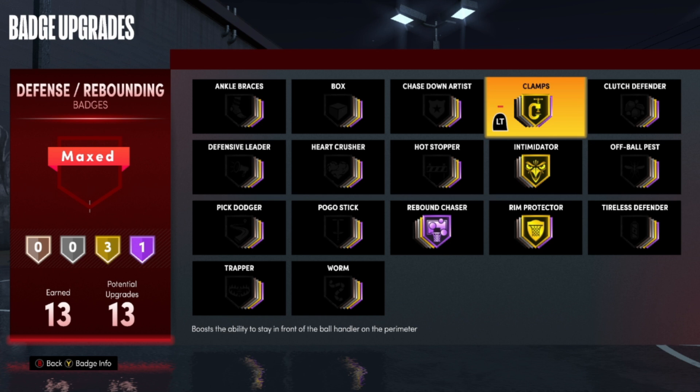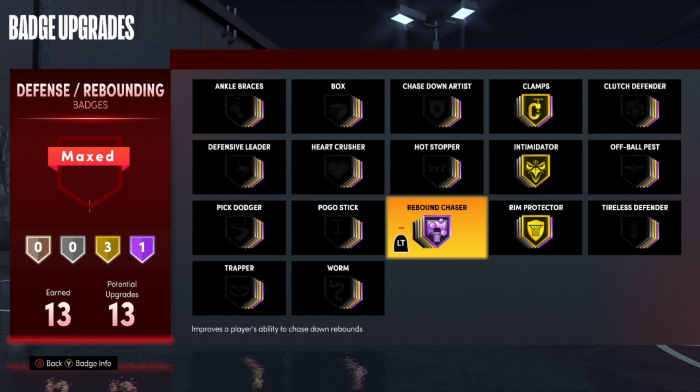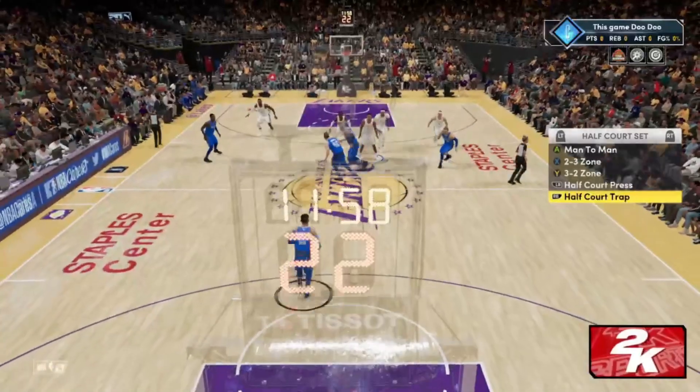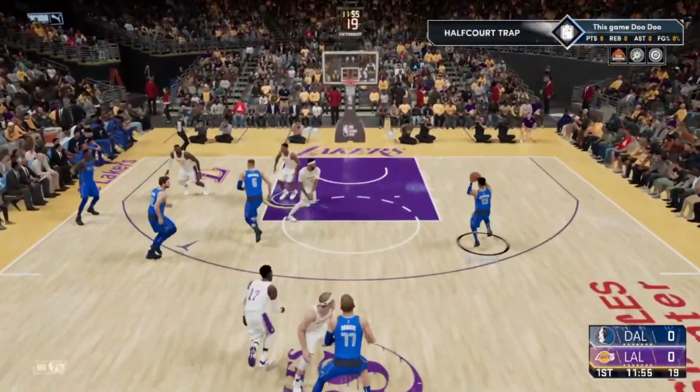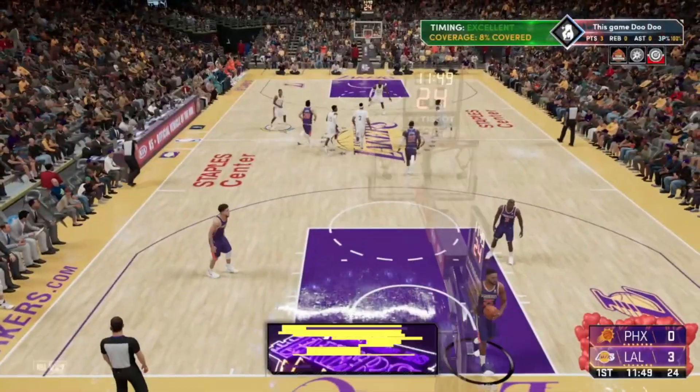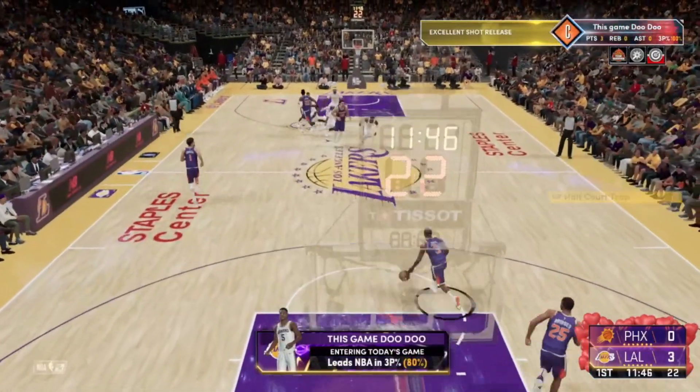The main defensive badge you need for this method is Rebound Chaser, and you also want to try and get Rim Protector. If you're doing this on a guard, the main badge you want is Clamps, because if you're guarding ball you get decent progression whenever you force a pickup. Since I'm a power forward I'll mainly be in the paint going for rebounds and good defense around the rim. The good thing about defensive badges is they come naturally as you're grinding your playmaking, shooting, and finishing badges.